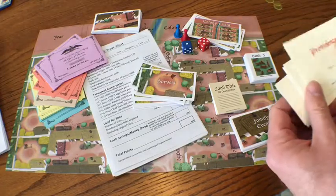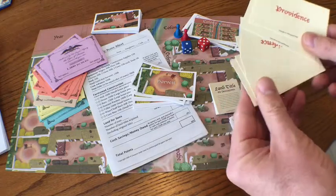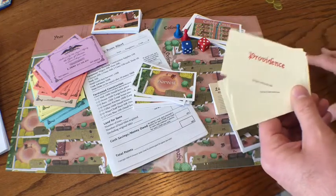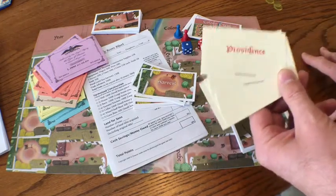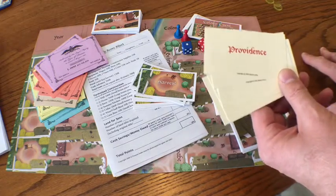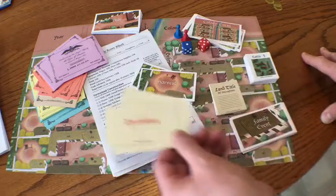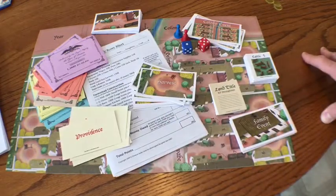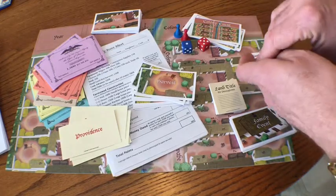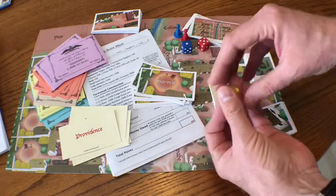You'll be getting providence cards, and these are used to protect yourself against bad things that can happen during the game. I'm blessed to be part of a long heritage of Christian believers, and the Black Sea colonists — my ancestors — were devout Christians. These cards represent their belief in God and their dependence on him for protection and help. You also get some translucent markers, which are basically used to indicate who's playing in the game and on which farmstead.